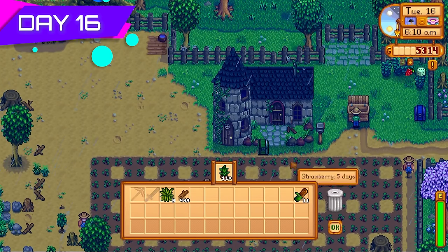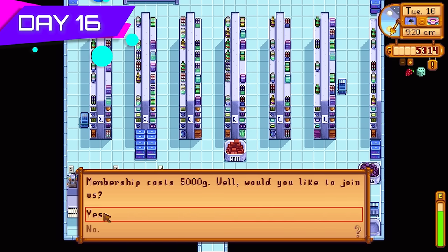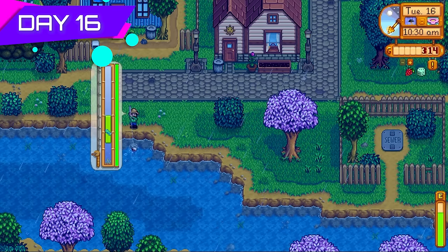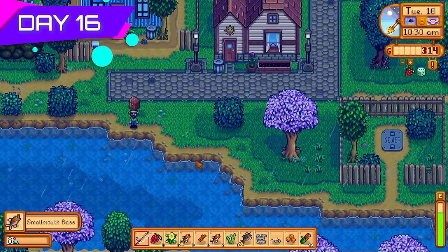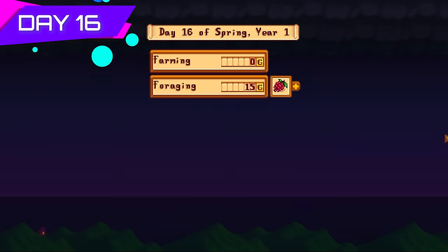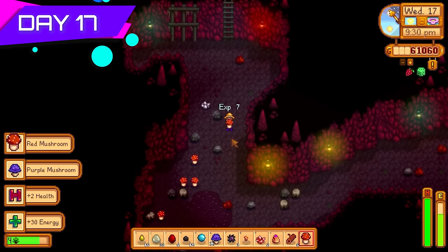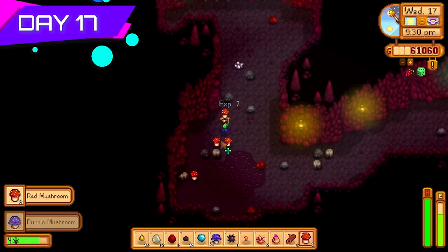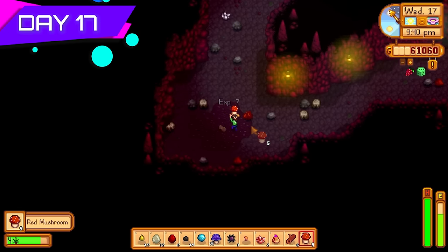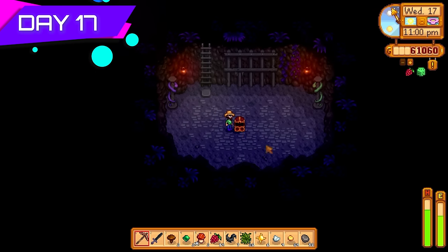Sold the tea saplings — 55,000 gold. Went to Morris of course to get the Joja membership. It was raining, so we went after catfish because they sell for great money. Had 60,000 gold that day, primarily from tea saplings. Got a mushroom floor in the mines today which was really lucky — mostly red mushrooms but the foraging XP was what I was after, and I could sell the red mushrooms too.